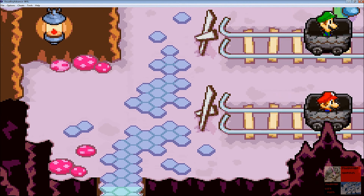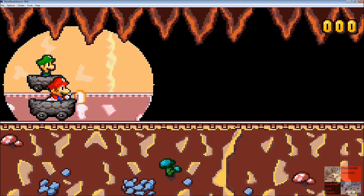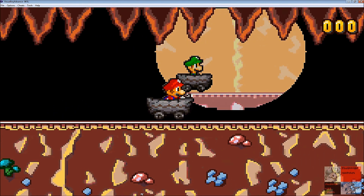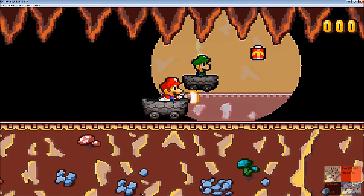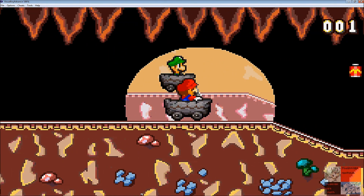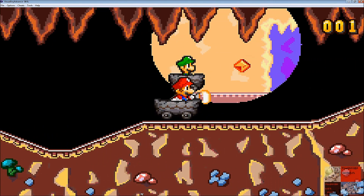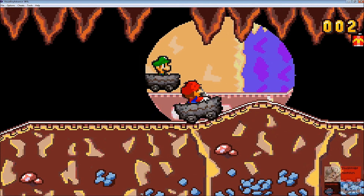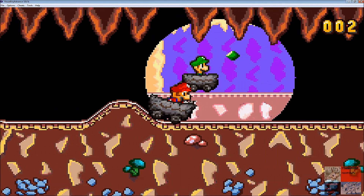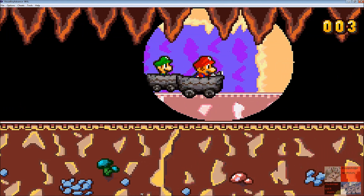The way the minecarts work: Mario is in the front and he has a flashlight; Luigi's in the back and he does not have a flashlight. Therefore, Mario has to continually keep his flashlight on Luigi, because you won't be able to see otherwise. A button jumps for Mario, B button jumps for Luigi. If you do not get a flashlight battery, you will go dark and bad things will happen, because there are obstacles here.